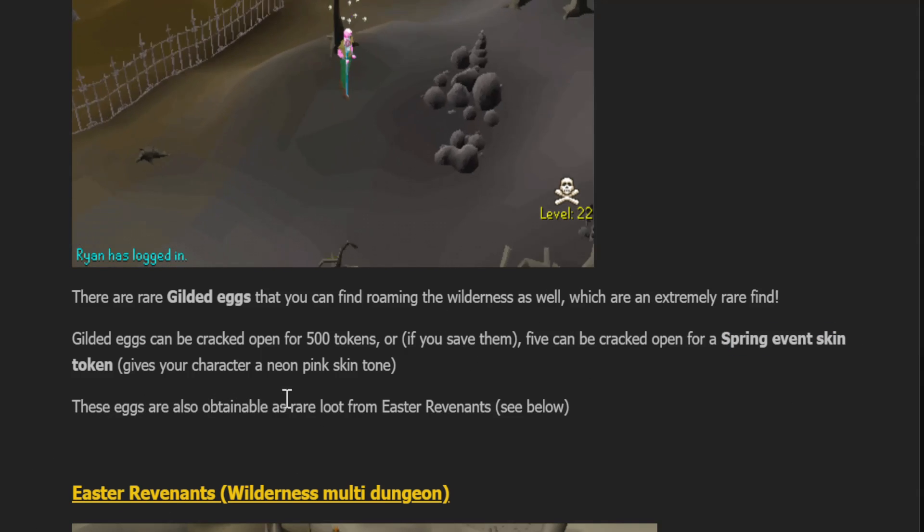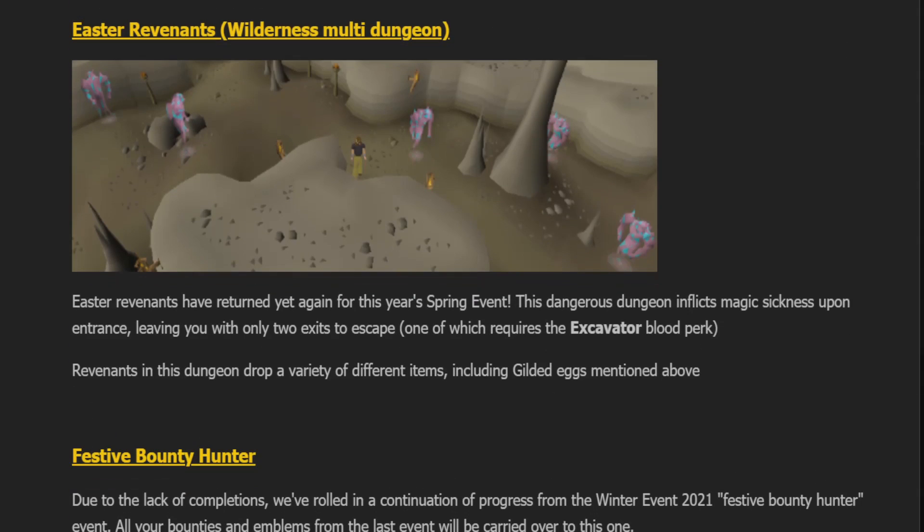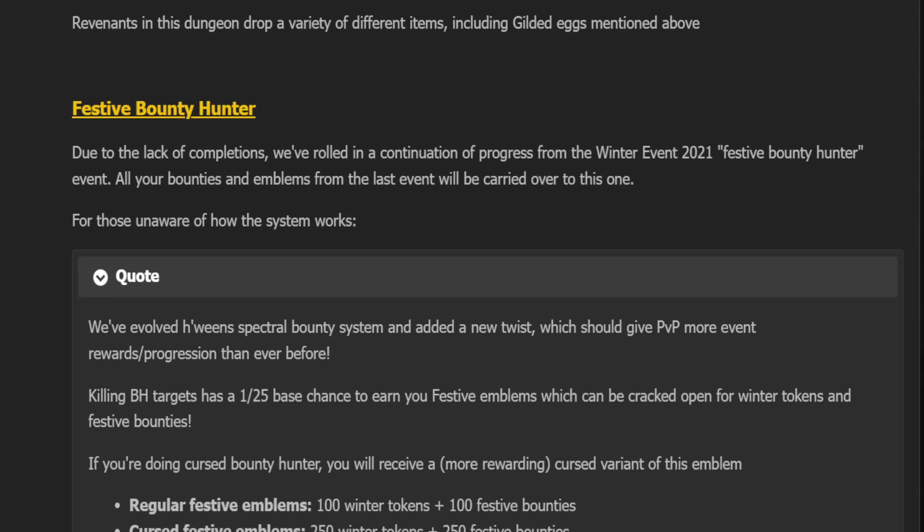These eggs are also obtainable as rare loot from Easter Revenants, which brings us to the Easter Revenant Cave — always a fun addition. This Easter, we are going back to the Easter Revenants. There's basically a cave with a bunch of little revenants, they drop the Gilded Eggs, and there are only two exits to the cave.